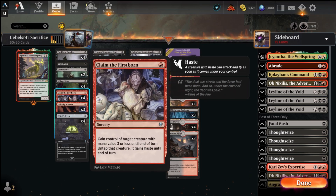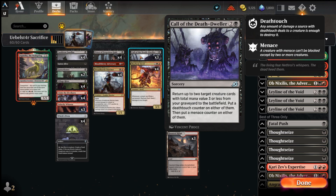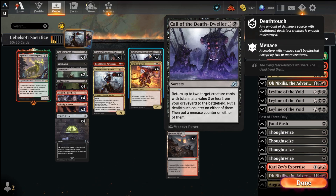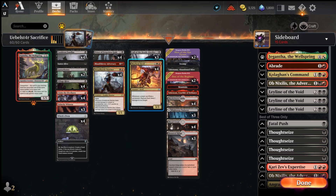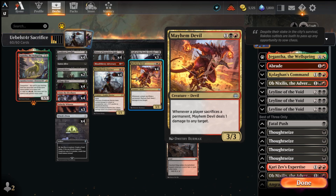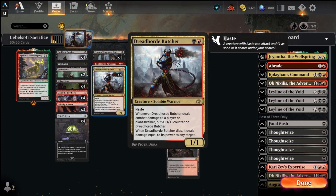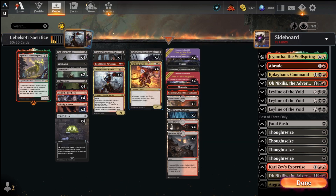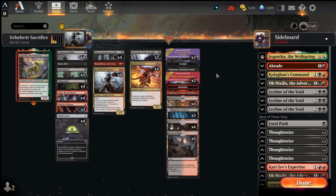We have one Bloodthirsty Adversary which helps flash back our Eaten Alive, Claim the Firstborn, Village Rites, but on top of that we can also flash back our Call the Death Dweller and get back some of our creatures. Call the Death Dweller is really great with Dread Horde Butcher and Mayhem Devil by giving one of them deathtouch. The Mayhem Devil with deathtouch lets you machine gun down your opponent's board, and once it dies you can shoot something down no matter how big the Dread Horde Butcher was.